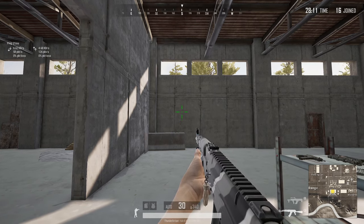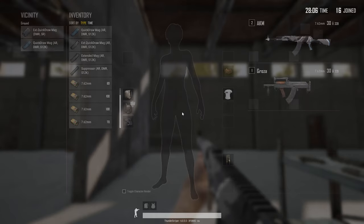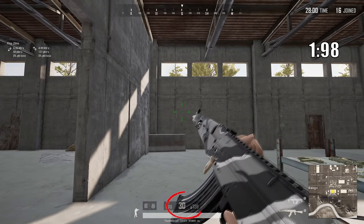First, I'll explain how I ran each of the three tests and how I collected the data. For reload speed, I grabbed all the magazine attachments the weapon could use, then I performed an empty reload and half-reload with each, including no attachment, and timed the animation until the rounds are loaded.